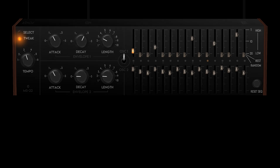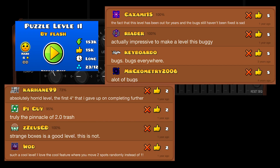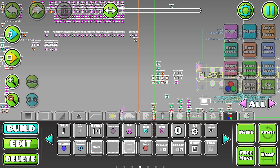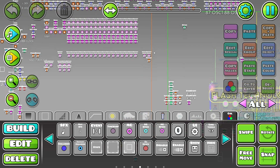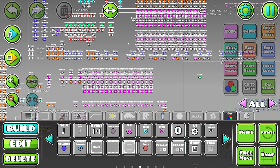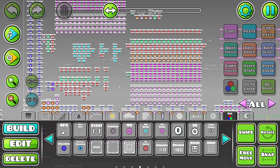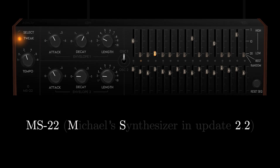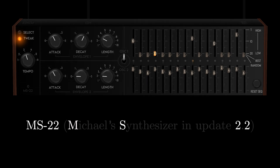As well as being a bonafide Geometry Dash trigger genius, you may not know I'm also a huge synthesizer fan. I own a few and have coded my own before, so building one inside Geometry Dash seemed like a perfect goal for me with the new 2.2 features. And here it is — this is the MS-22, a synthesizer built within Geometry Dash.